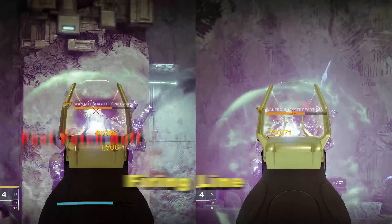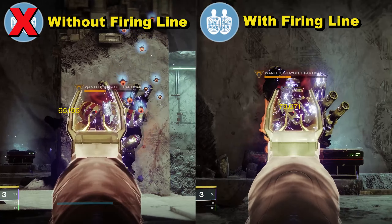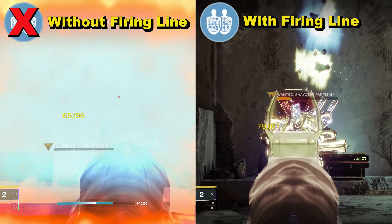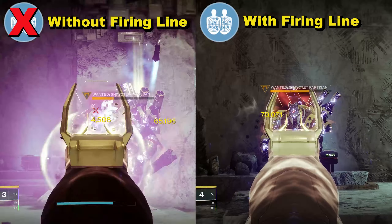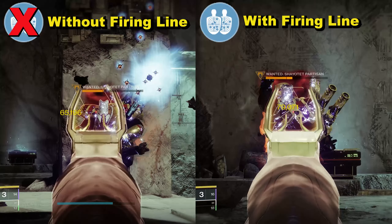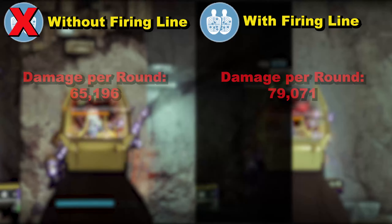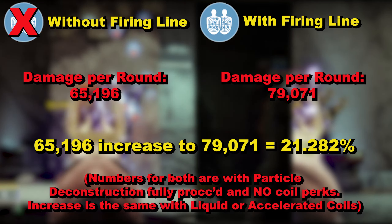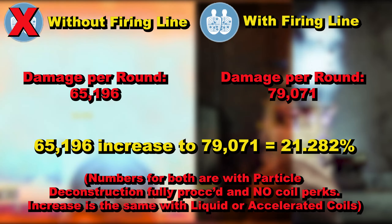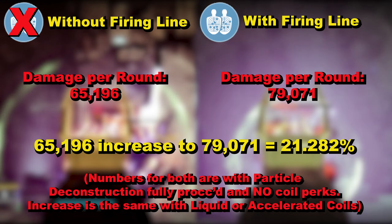On the left there's a Reed's Regret with no Firing Line proc, and on the right is the exact same weapon with Firing Line active. While neither of these have Accelerated or Liquid Coils, Particle Deconstruction is fully procced. Base damage came in at 65,196, while the Firing Line number was 79,071 — an increase of 21.282%, which is the same increase when either Accelerated or Liquid Coils are present.